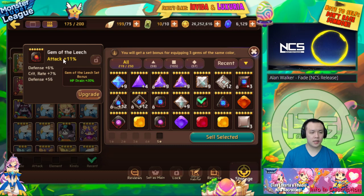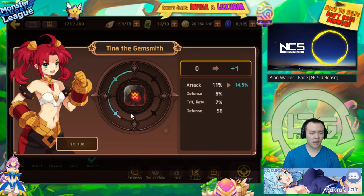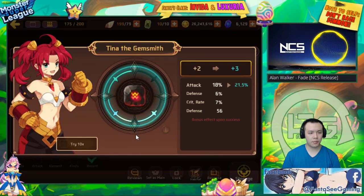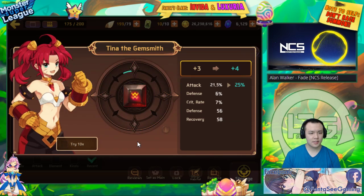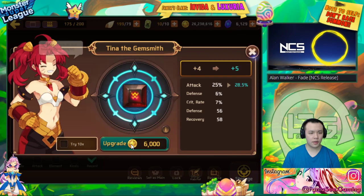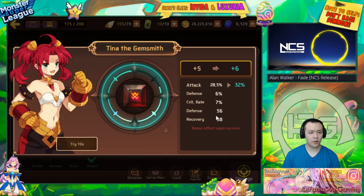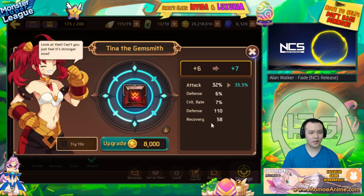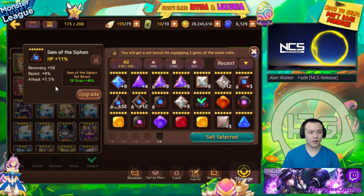This is a leech gem with crit rate and defense — it's an attack gem. Hopefully it gives me resist on the other substat. I have a lot of these now so I can be a little more strict. I used to keep all of them but nowadays unless they have good substats I usually sell. If it rolls into flat ones on plus six, it's gone — I don't want to waste gold on a gem that's already kind of ruined. Nope.